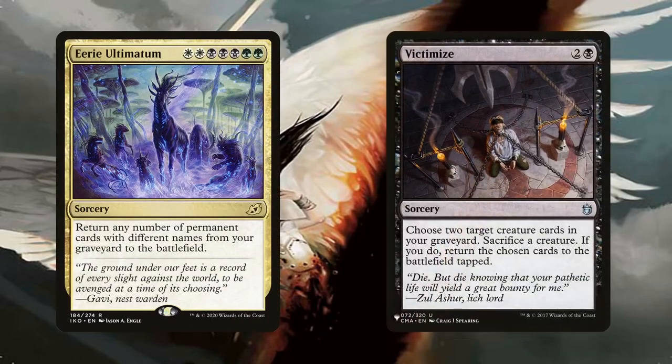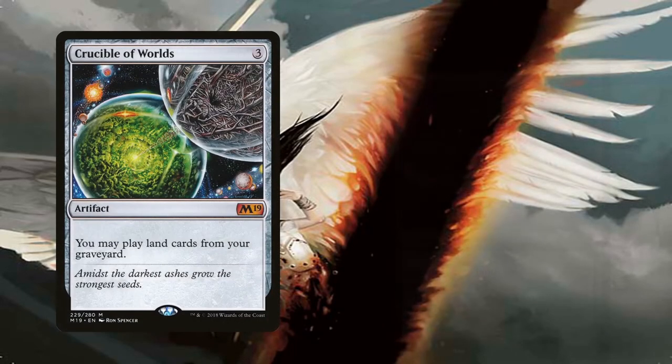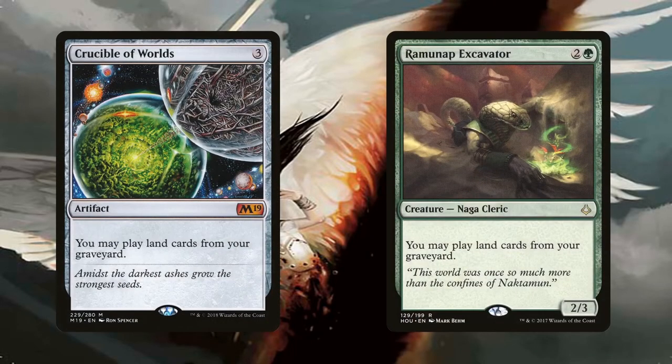Eerie Ultimatum and Victimize also do something similar, with the Ultimatum being the better of the two. Even though board wipes don't set us back much since the deck has a flair for reanimation, being able to return all our creatures to the battlefield for just 7 mana while everyone else rebuilds is quite satisfying. Crucible of Worlds and Ramunap Excavator are included to replay our fetch lands from the graveyard — they work amazingly on their own and trigger Tormod, getting us both a land and a 2/2.